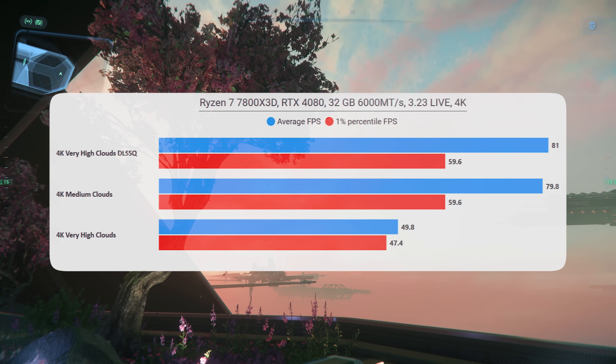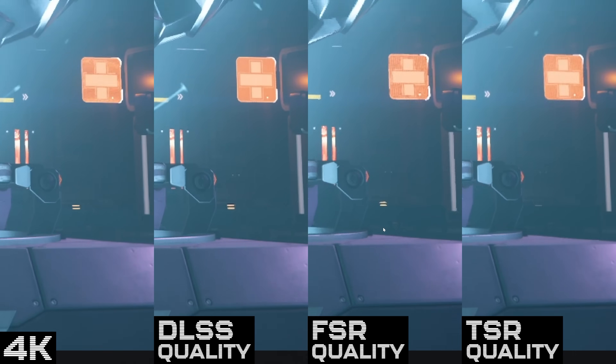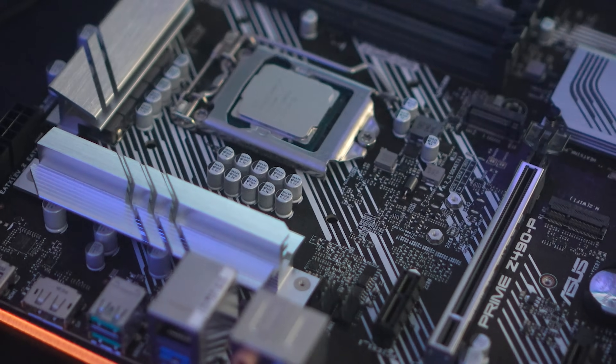Where things get interesting is the clouds. At 4K, medium clouds are CPU bottlenecked, but very high clouds — which look significantly better, and CIG have made improvements to make more performant — still take a pretty big hit at 4K even on a 4080. Then with DLSS quality on, you're back up to the same performance as medium clouds. Upscaling allows the 4080 to run with very high clouds basically everywhere, and combined with DLSS looking slightly better than native, it's absolutely worth doing for high-end NVIDIA card owners.